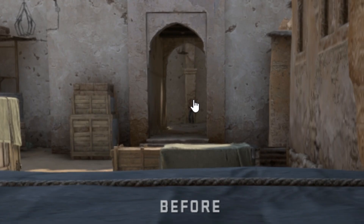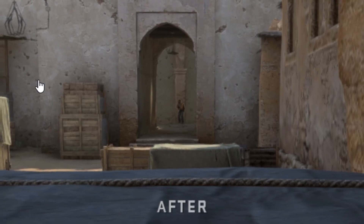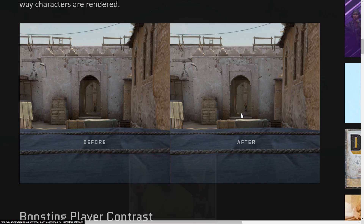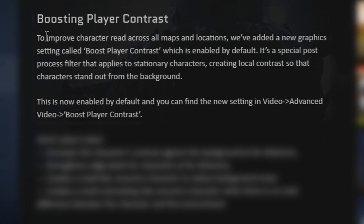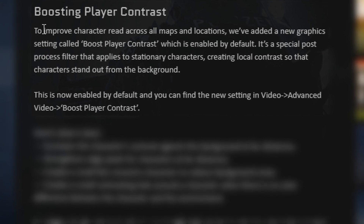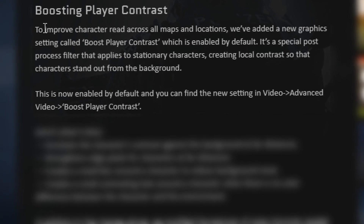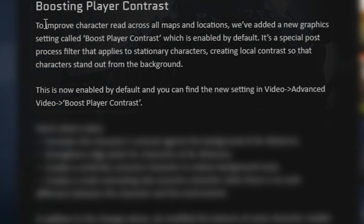They've increased the contrast of players — there's the pre-update and there's the post-update, and the player just pops from the background so much more. It's so much easier to see a player, especially in a shoulder peek position or if they're holding a close angle. To improve character read across all maps, they've added a new graphic setting called Boost Player Contrast, which is enabled by default. It's a special post-process filter that applies to stationary characters, creating local contrast so that characters stand out from the background.